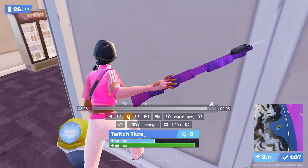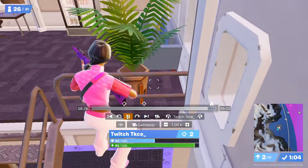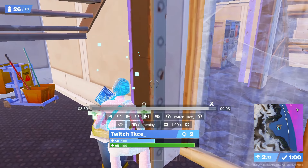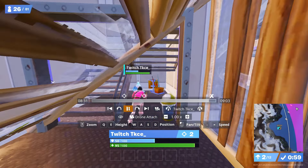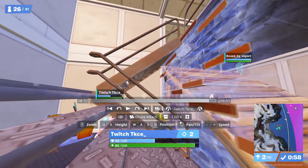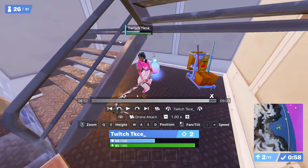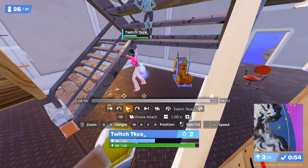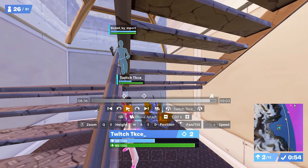This guy was camping and I didn't know what to do. I should have used piece control — I should have placed a ramp on the box all around. I thought the area was empty, but the guy was camping and then he shot me. That was the first mistake. The ramp behind me really messed me up. I thought I had placed a cone on top of me, but it didn't register.